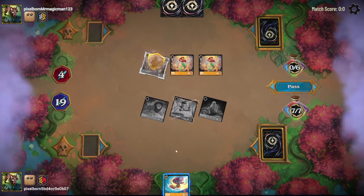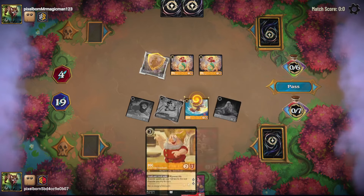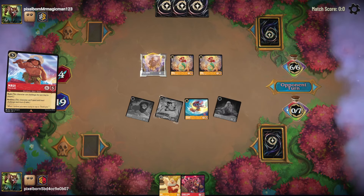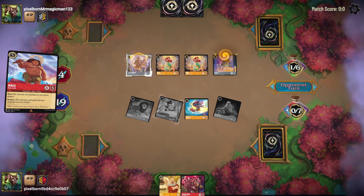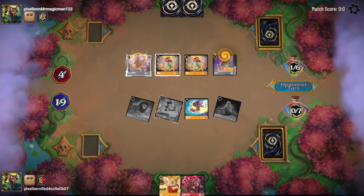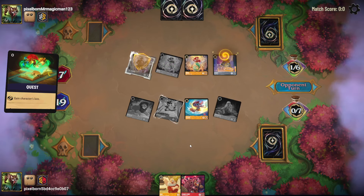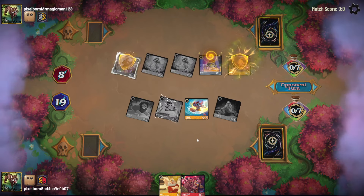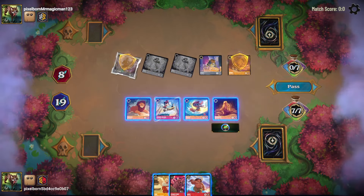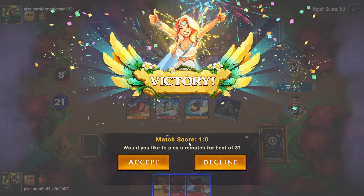I'll take my six lore, ink a Maui, and play Stitch to draw some cards. That way even if they find a way to answer my board, I've got some gas in the tank. Can they answer four characters? Beast is not their answer. Quest for two, three, four — and this looks like a concession. We'll just quest, get up to 21. I will see you for round four.